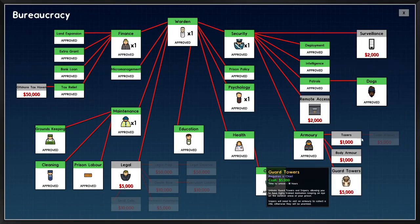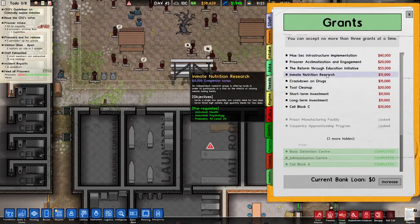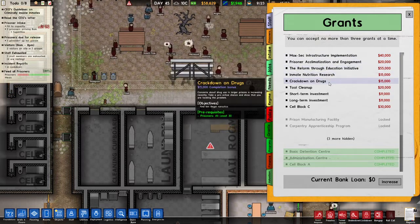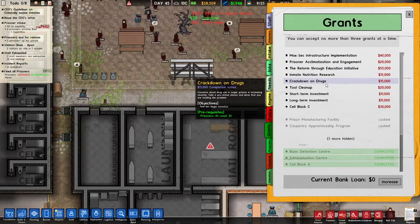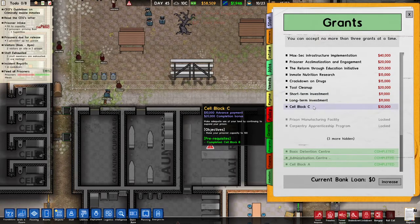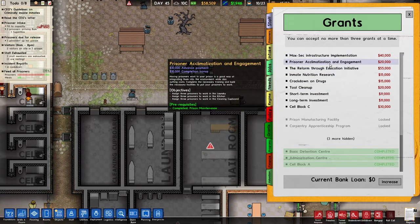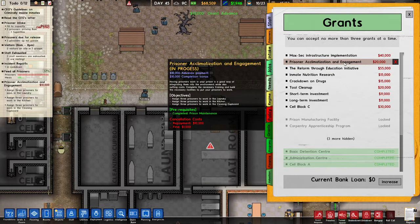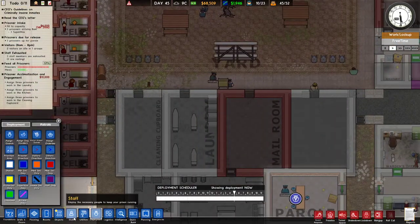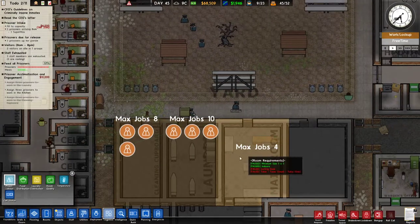Do I go for prison labor? I have the money, but never mind. Let's take a look at some grants again because we need to do grants. Maxsec implementation, body armor — that's going to take time. Reform through education, crackdown on drugs — at least 30 prisoners, find 10 — got that. Short term loan, cell block C 100 — we're not near 100. Prisoner acclimation — yes, this is the one I needed. Cleaning cupboard, kitchen and laundry — all I need is to do logistics.